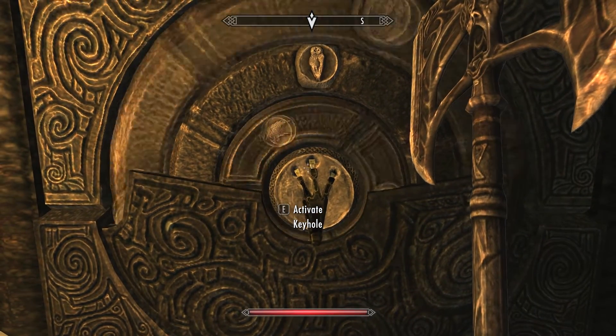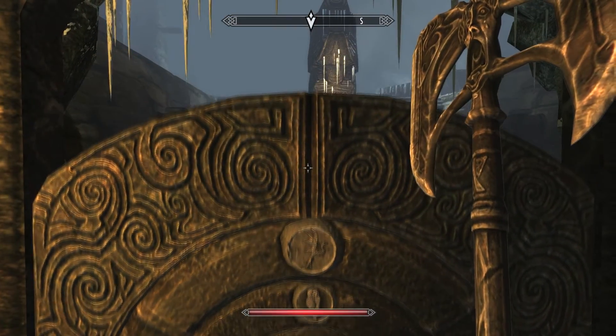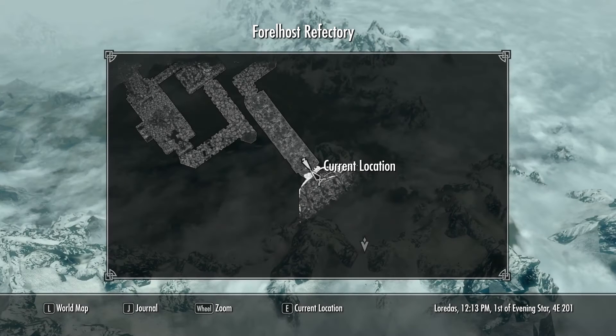Anytime you see a door puzzle like this, you have to find the right claw for the door. Typically you get it right in the level, or someone gives it to you right before you arrive, and that's how you open it.